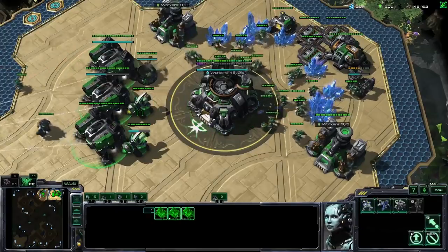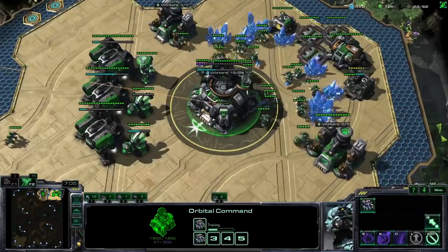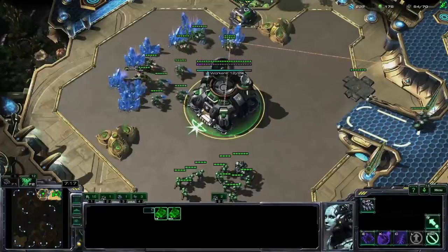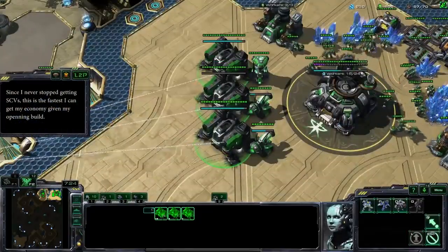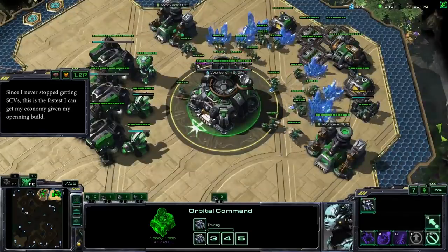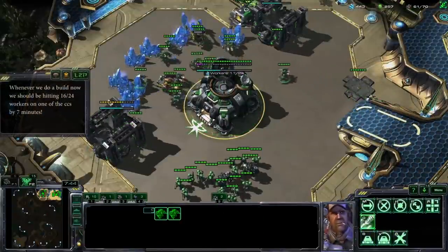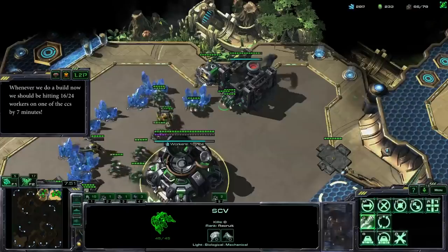As you can see, I'm just doing any build I want, making sure I'm keeping my money low. We've hit around seven minutes and I've already hit 16 workers on my first command center. You can see I have the two gases as well, so this should be a major time code for you. I've gotten mostly all SCVs in this beginning phase, making sure I've never stopped. There are some builds that can max this out faster, but around seven minutes I should be at 16 workers.